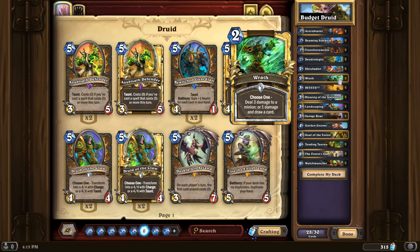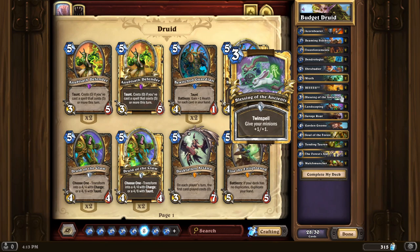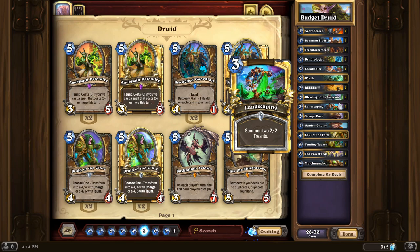Treenforcements summons a 2/2 Treant on turn one, which is really good because you can synergize with Dendrologist — if you control a treant you get to discover a spell, potentially another treant spell. There are actually a lot of treant spells right now; you might consider adding Force of Nature as an epic 5-mana spell that summons three 2/2 Treants. Shrubadier is a 2-mana 1/1 that summons a 2/2 Treant — basically a 2-mana 3/3 with treant synergy, a great card for this deck. Wrath deals three damage to a minion or deals one damage and draws a card — historically a pretty good spell but it kind of depends on the meta. Bees! is a 3-mana spell that chooses a minion and summons four 1/1 Bees that attack it — at worst it deals four damage to a minion. Landscaping summons two 2/2 Treants for three mana — four stats with treant synergy.